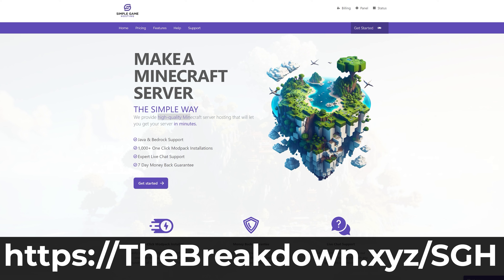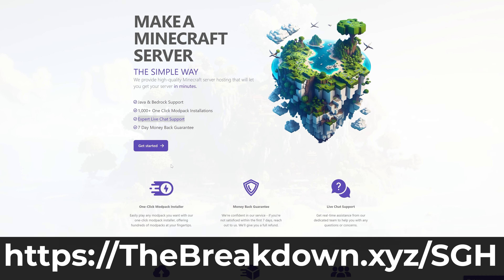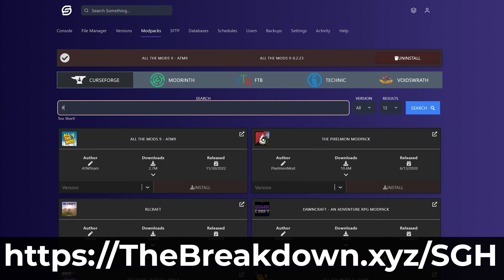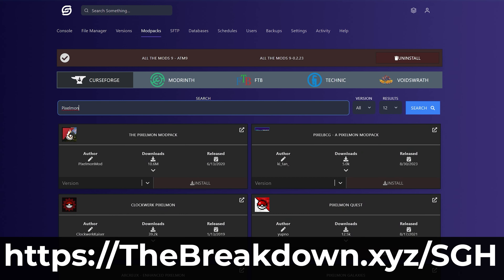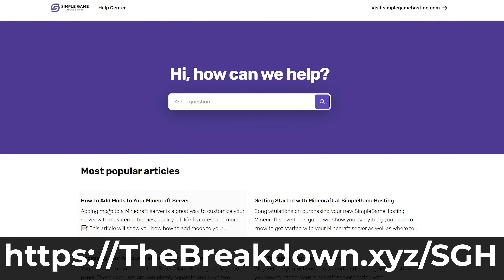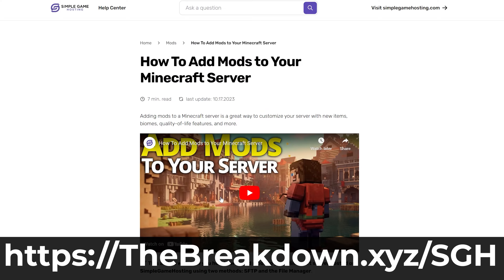Just like our company Simple Game Hosting is the best way to host a Minecraft server to play with your friends. You can check out Simple Game Hosting at the first link in the description — thebreakdown.xyz/sgh — to easily start a Minecraft server and start playing with your friends in minutes. You can add mods, plugins, or mod packs to your server, and if you have any issues along the way there's expert live chat support there to help you out. Start playing Minecraft with your friends the simple way.